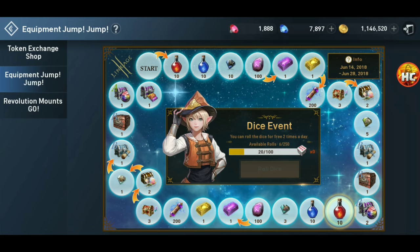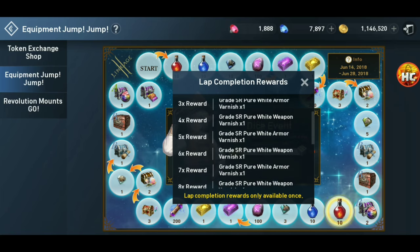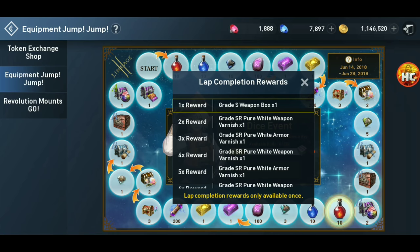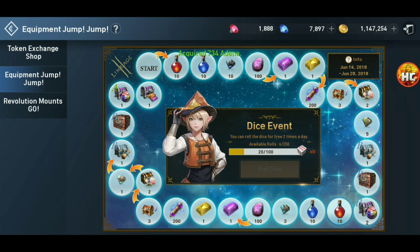The rewards on the board are really not that great, but free stuff is free stuff. The lap rewards are okay — it's a lot of varnishes, white varnishes which cost one Adina to use. Those are pretty cool and they're worth getting, so do the dice event, don't skip over it, but it's not going to change your life.